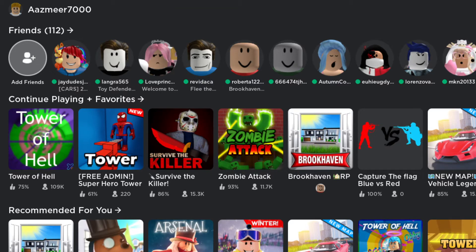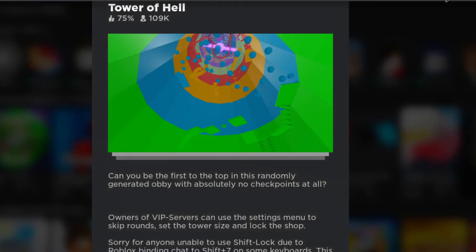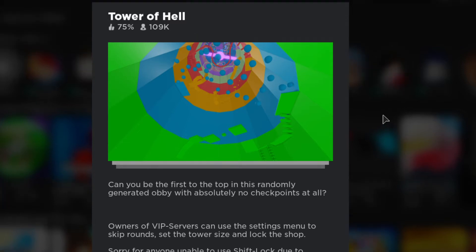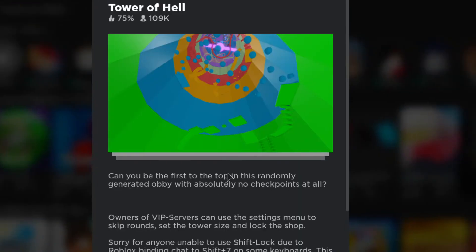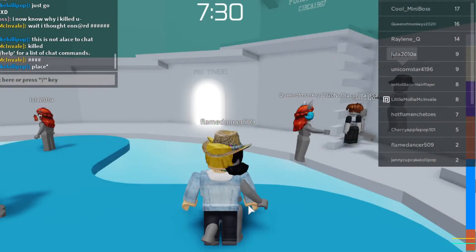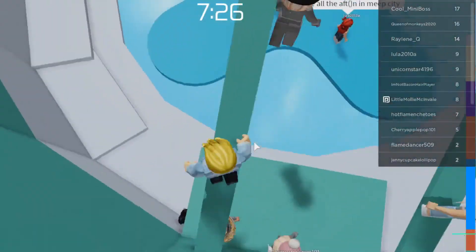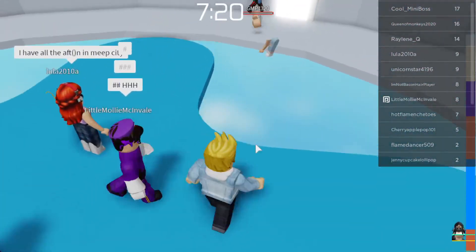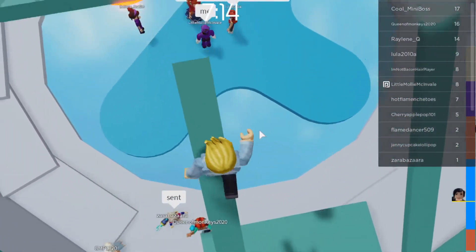This is basically the whole new side of the page. If you want to go to a game you can go to it. This is the new Roblox menu — the new menu is, I think, the best menu. The old menu used to be a lot more boring, and the new menu has a lot of detail into it.